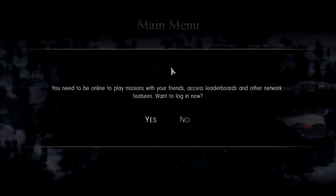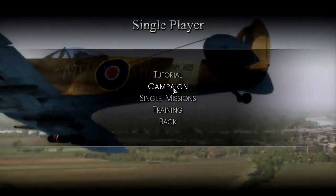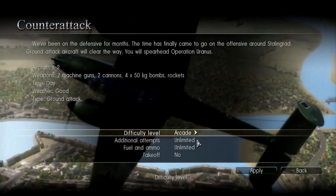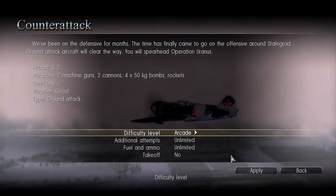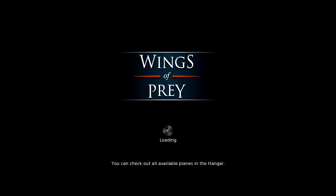The easiest way to get it, according to SteamChiefs.com, is to start single player, single missions, battle Stalingrad, and counterattack. Select this, and difficulty level arcade. Additional settings — all this stuff being unlimited, and even takeoff set to no — make this as easy as possible.